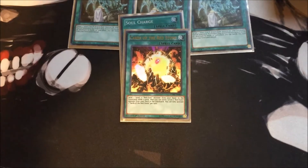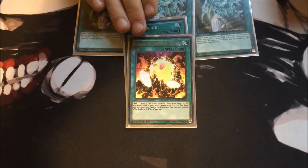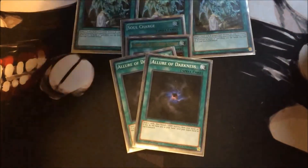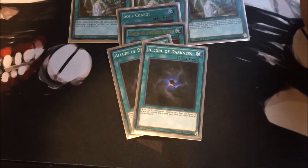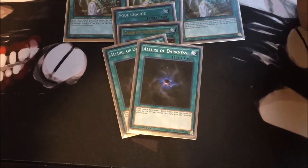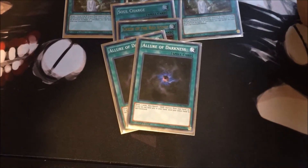When I play with Red-Eyes Fusion I don't really want my Red-Eyes in the graveyard right away. I wish it said Red-Eyes monsters in general instead of Red-Eyes normal monsters — that would have made it way better. I play two Allure of Darkness; as they say, you play with the allure, you die with the allure — I've banished two Blackstone Legends with this thing. It sucks.